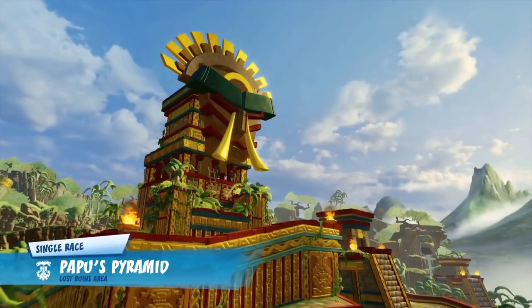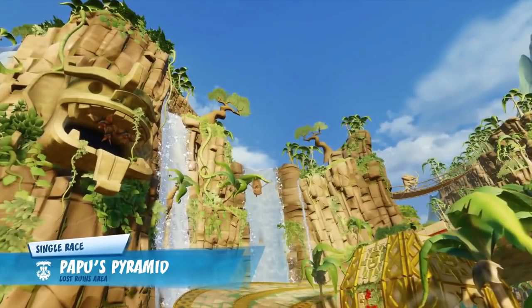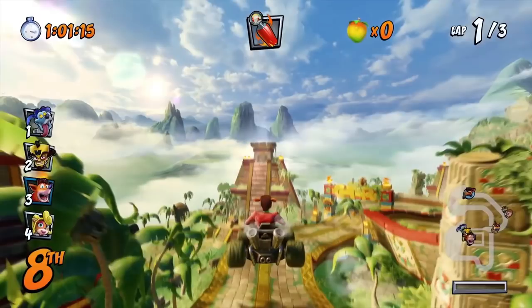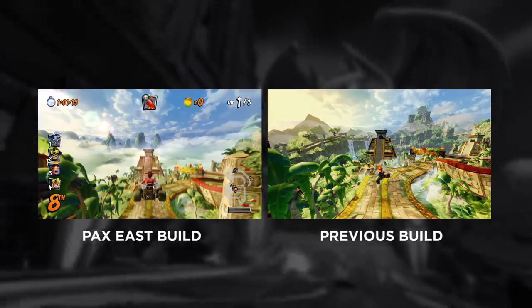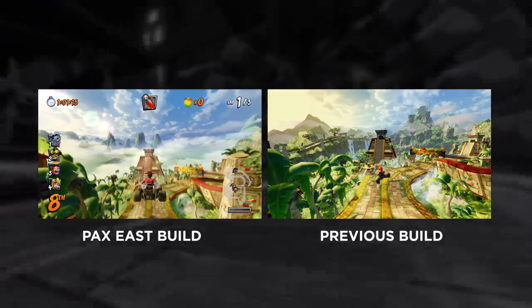This is our first proper look at Papu's Pyramid as well as Sewer Speedway, and Papu's Pyramid just looks awesome. We have seen glimpses of it before so there's nothing too new, but the biggest change is the ramp going down to the starting line — in the previous build there was a lot more foliage and stuff going on around the track, which was maybe a little bit distracting, so it seems like they've cut that back and made you focus on where you actually need to drive.